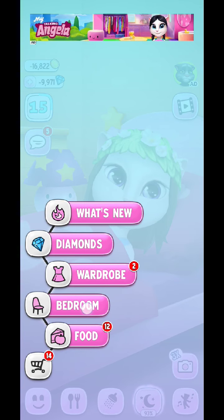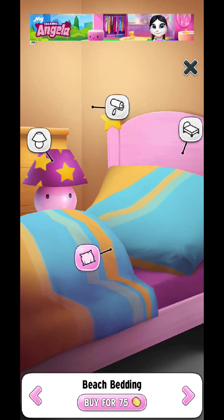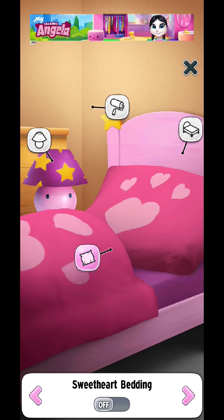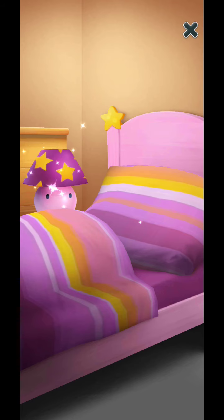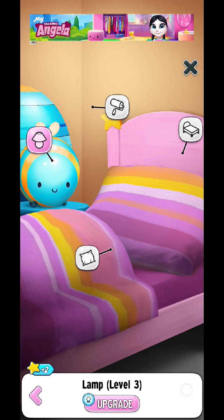Let's change the pillow and bedding. First let's buy everything real quick and then we will upgrade the lamp. This is the lamp at level 2nd and it looks completely amazing. Now let's go into level 3rd.